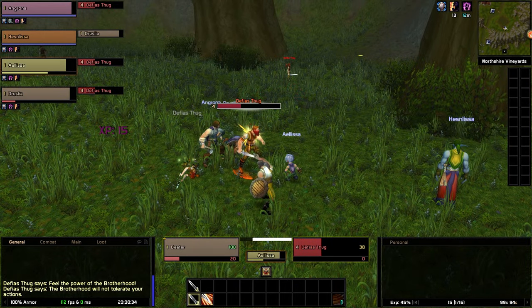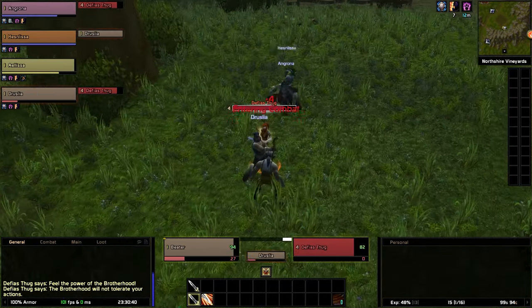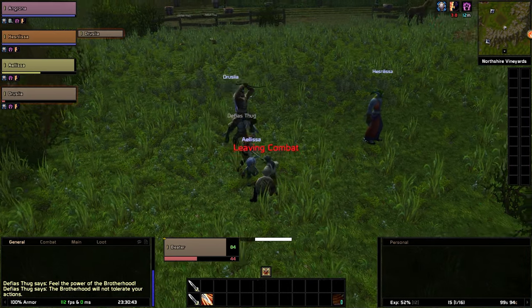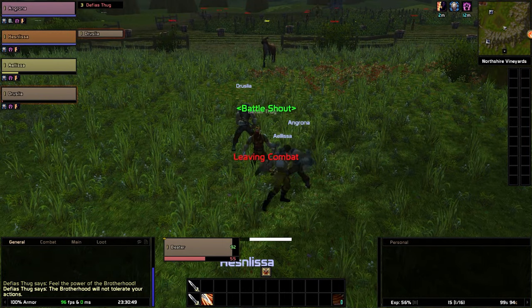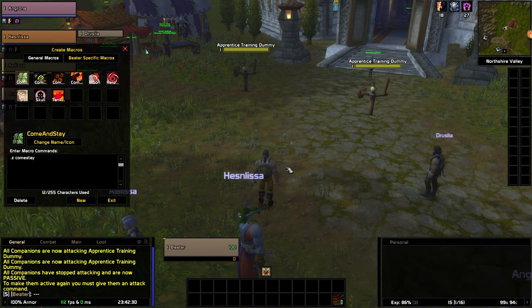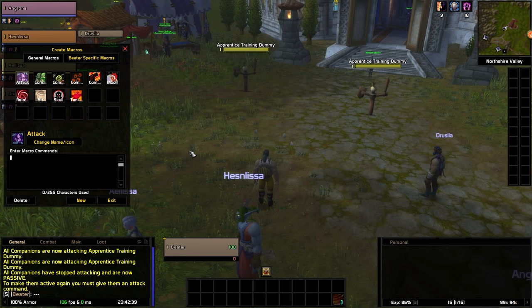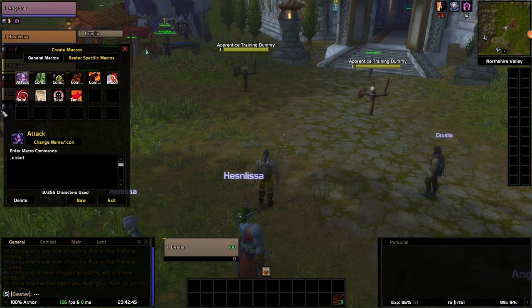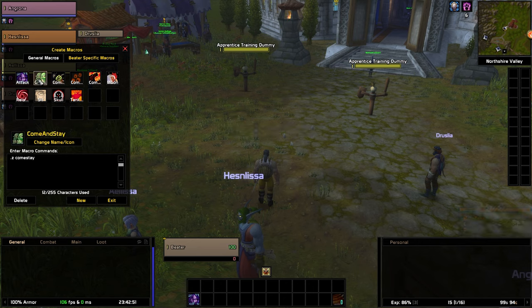Everything else that follows will be methods of giving you even more control to achieve complex tactics and win more difficult encounters in dungeons and raids. Let's talk about commands. The list of commands with their descriptions is also on the website. There are three ways to give commands: you can type it in the chat (which I normally don't use), you can make a macro for it, or you can use the companions control panel add-on.